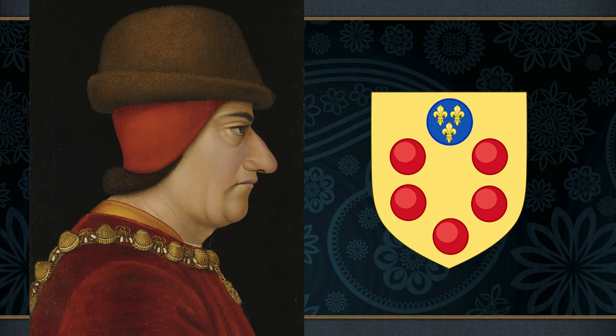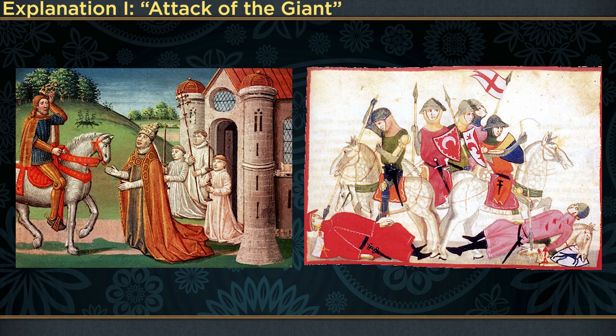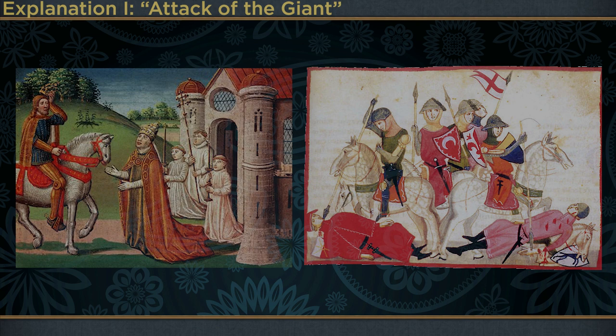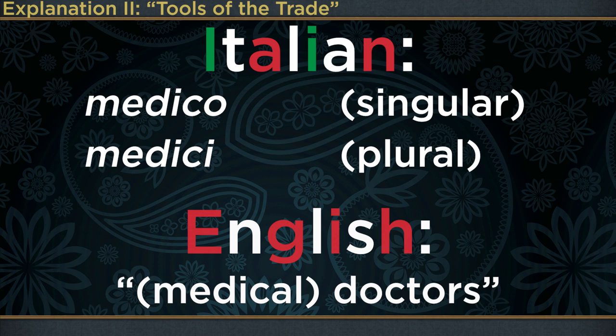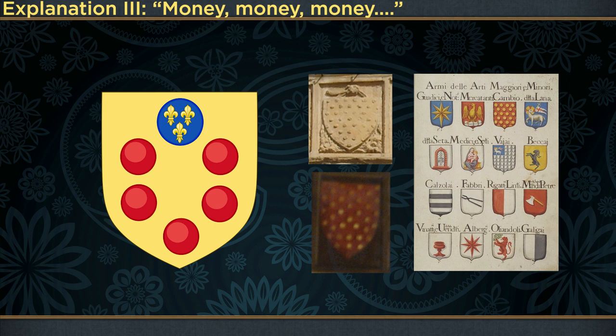The first theory concerns the legendary origin of the family: a Medici ancestor was a knight in the service of Charlemagne who defeated a giant, and his shield was left with multiple spherical dents. The second origin story is one of etymology — the Italian word 'Medici' refers to medical doctors, and so the devices are described as either spherical pills called boli, or cupping vessels, both typical tools of the trade for medieval doctors. The third and most likely theory is that as a wealthy banking family, the Medici were originally members of the Florentine guild of money changers, and so these spheres are intended to represent coins.